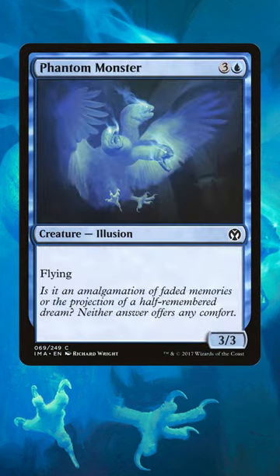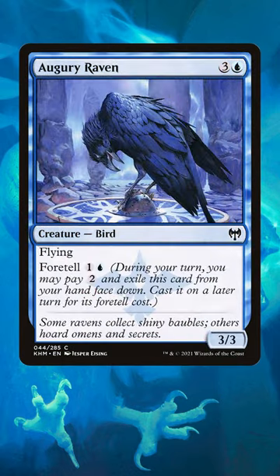Phantom Monster was the blueprint for classic blue flying creatures. When Kaldheim dropped, it gave us Augury Raven — the same stats with an additional method of casting.